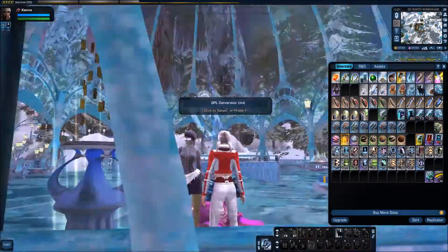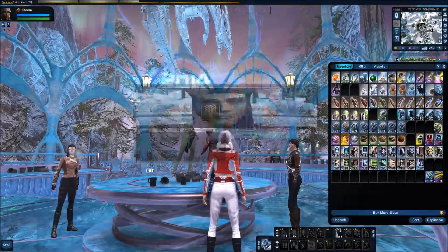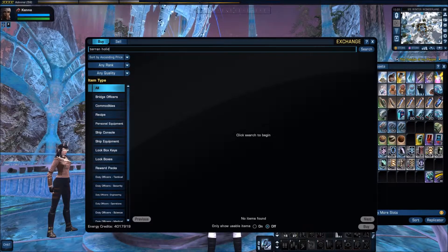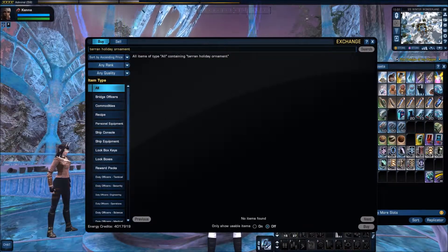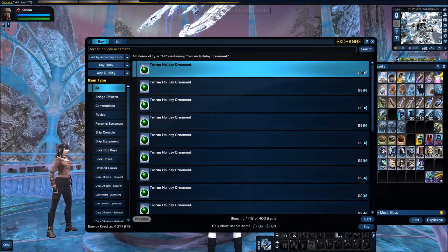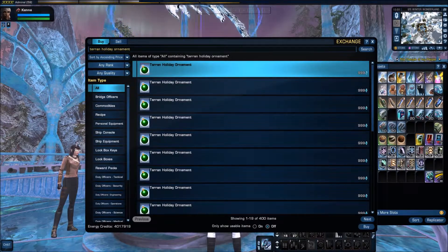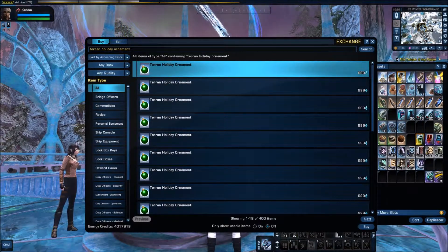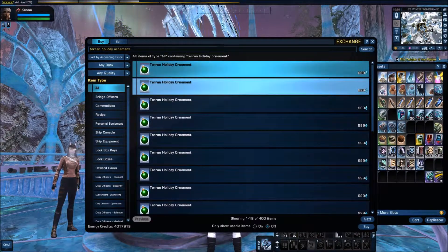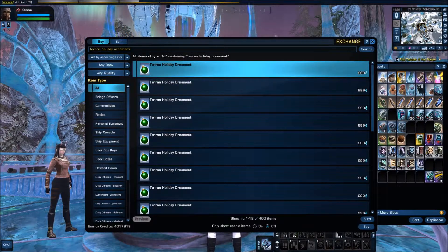I wasn't sure if you can sell these on the exchange, but you actually can. Although I suspect because they're just normal drops and the stuff in the store isn't very expensive, you'd be lucky to get 1,000 energy credits for them. But it could help convert those into energy credits instead of Gold Press Latinum if that's what you're into.